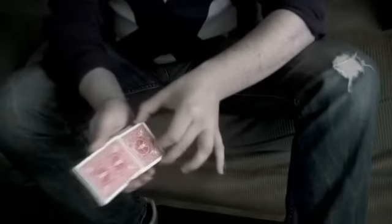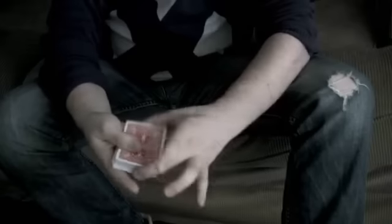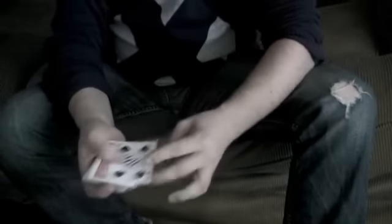One more time, and now a little bit slower so you can see what happens. I'm going to place it again inside the middle of the pack — a little ripple — and that was slow. Your card is again back on top. You know the problem with these kind of tricks is that you can't see the card go to the top.